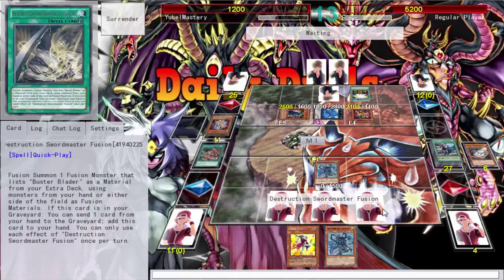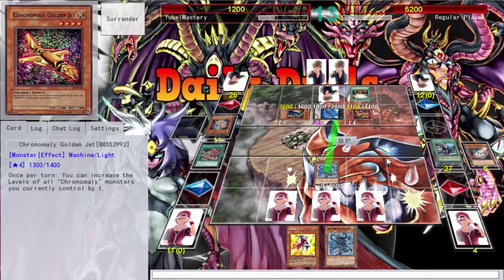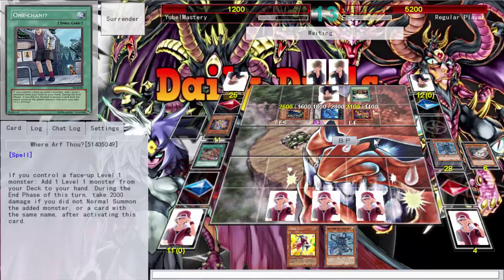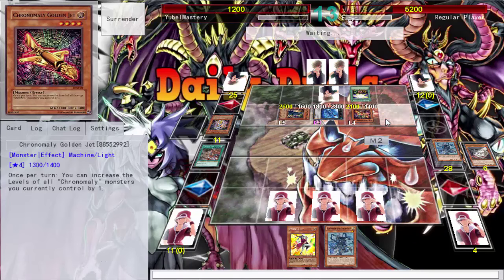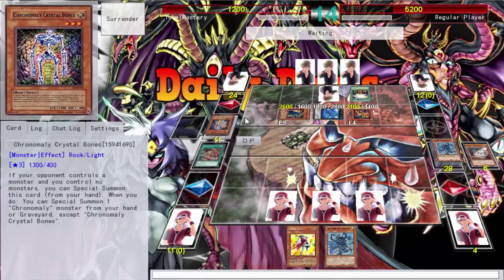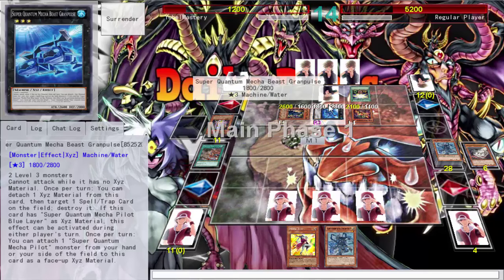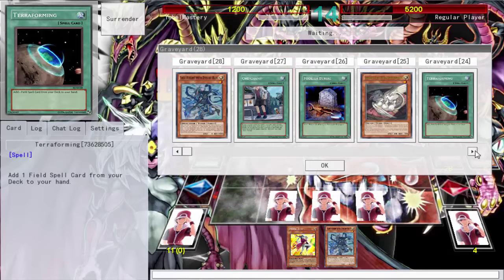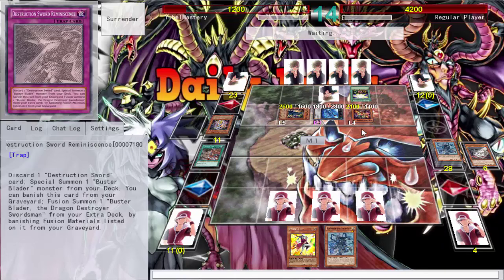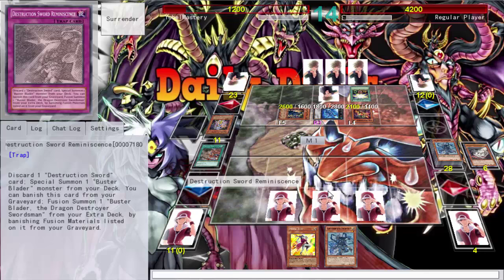I got beat by fucking tier 69 Chronomaly with Buster Blader — oh wait, I don't take any damage. I give up. I'll give you the satisfaction of beating me because you actually outplayed me — the combination of Raigeki, Torrential Tribute, and me just drawing into all the bad shit. I kept drawing into my level seven monsters I wanted to summon from the deck. I'm gonna wrap this duel this turn and quit.